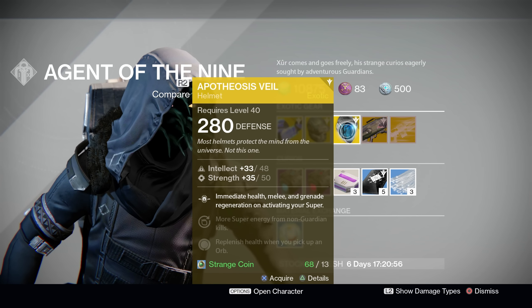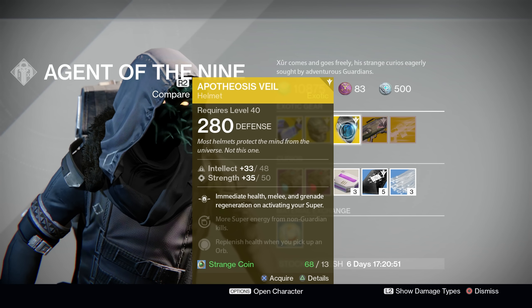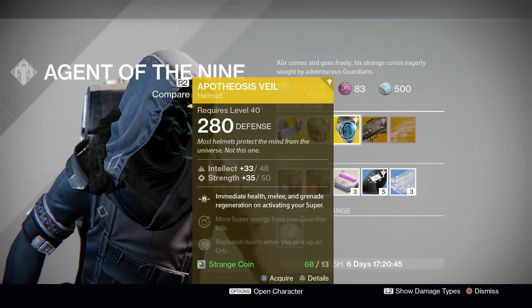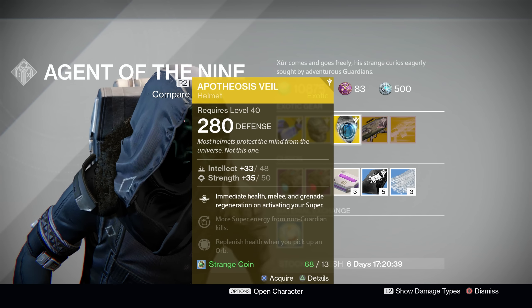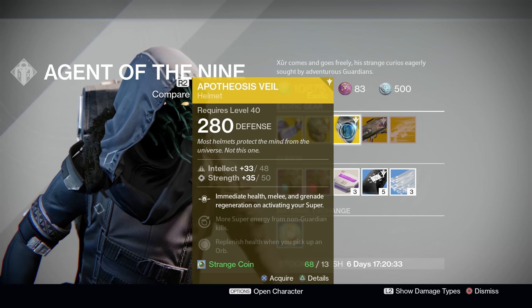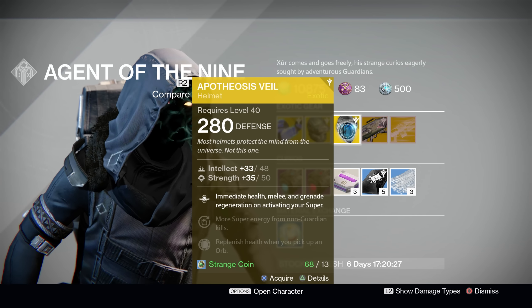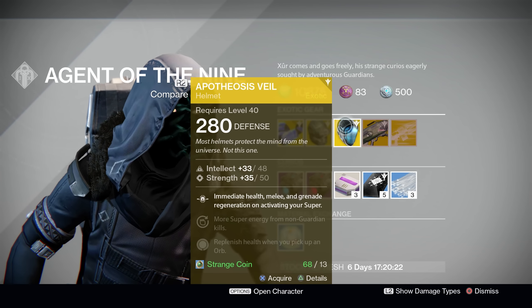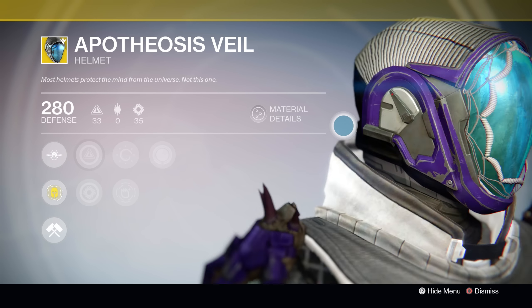Finally for Warlocks, Xur is offering a surprise here. The Apotheosis Veil exotic Warlock helmet finally makes its way into Destiny Year 2, and I could not be happier. It's got an intellect/strength stat split of 48 intellect and 50 strength. Its special ability has been tweaked a little bit from Year 1. In Year 1, whenever you popped your super with this on, it would immediately regenerate your health. Now it grants you immediate health, melee, and grenade regeneration upon activating your super — just like what the Defender Titans get whenever they pop their bubble.